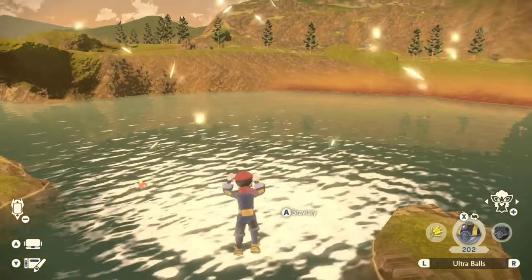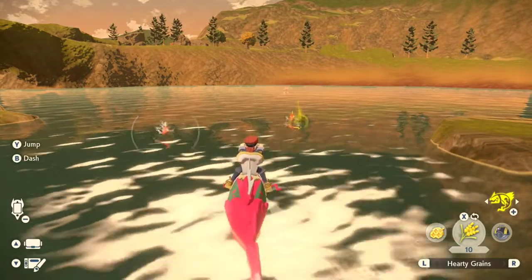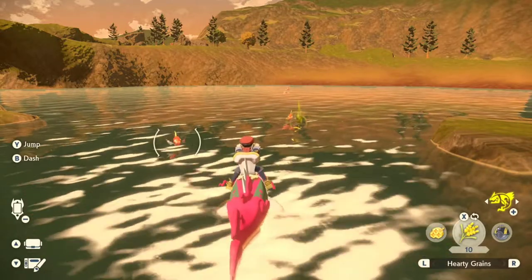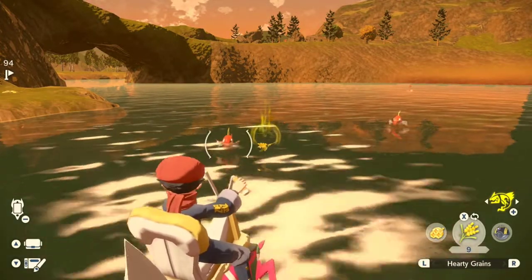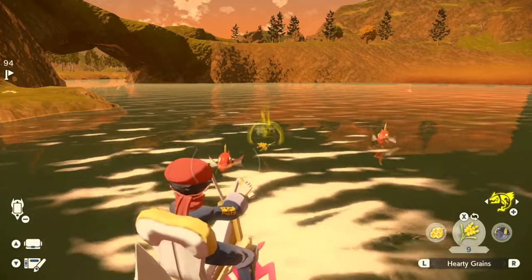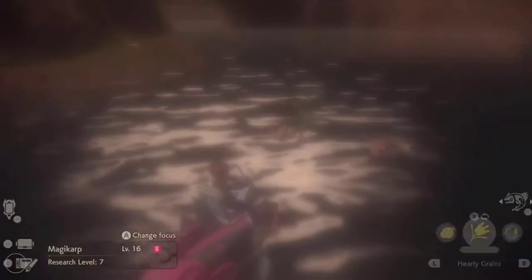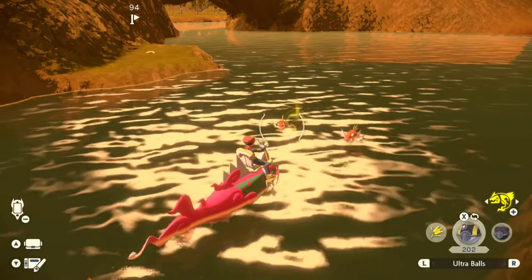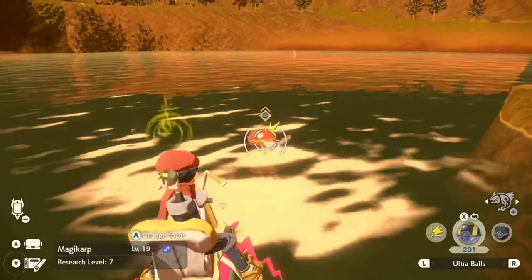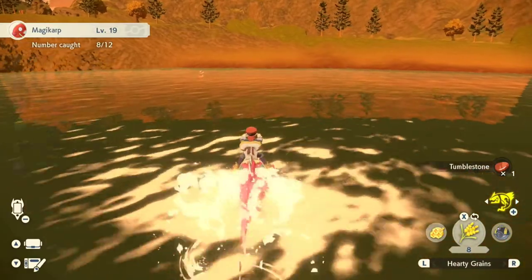I have thrown Magikarp its favorite food and it will not go for it. I believe it's because Magikarp has spotted me. If you want to do the feeding research, you have to not be spotted — Magikarp is looking right at me, so it has no interest in the food. You can confirm on the Pokédex that Magikarp's favorite food is the hearty grain. To feed it successfully, crouch and make sure they haven't spotted you — possibly use a smoke bomb and stand on the little islands or off on the shore. Magikarp just swam right through the food with no interest at all.